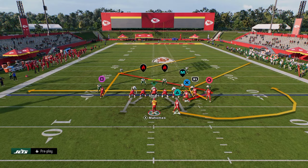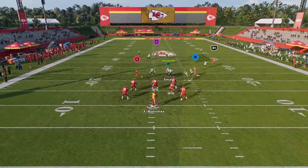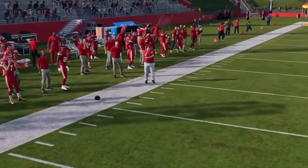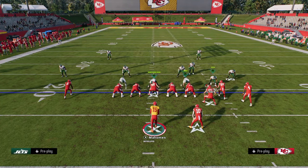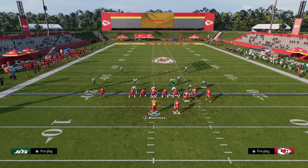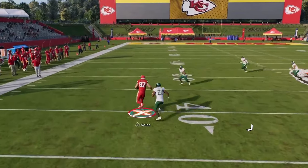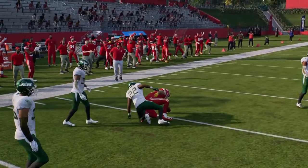We'll show the tight end running his route properly — you can free-form high point it with Kelsey and normally you'll catch that. Practice mode with the dollar alignment isn't normally what somebody is going to do in man coverage. But when he cuts like that, that's what's going to happen in terms of his ability to consistently beat man coverage.